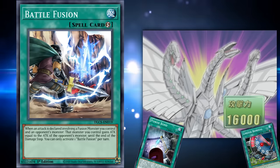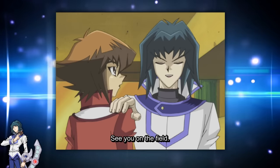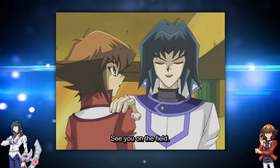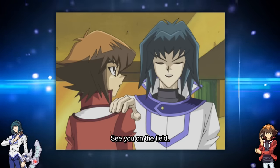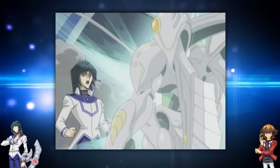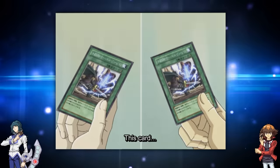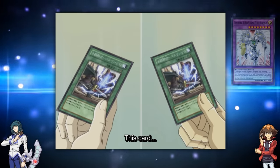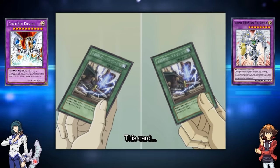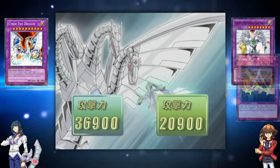But Battle Fusion came in clutch during one of Zane's most important duels in GX — his graduation duel. This was Zane's last duel as a student before moving on with his dueling career, and as the star student of the third years, he was given the privilege of choosing his final opponent: he chose Jaden Yuki. After several lectures and small snack breaks, Jaden was back to his old self and staged an impressive comeback with Shining Flare Wingman, which forced Zane to use Damage Polarizer — negating Flare Wingman's effect and forcing both players to draw a card. That card just so happened to be Battle Fusion. Zane attacked Shining Flare Wingman with Cyber End Dragon, to which Jaden used Battle Fusion to increase Shining Flare Wingman's attack, forcing Zane to activate his own Battle Fusion to increase Cyber End's attack to an impossible 36,900.